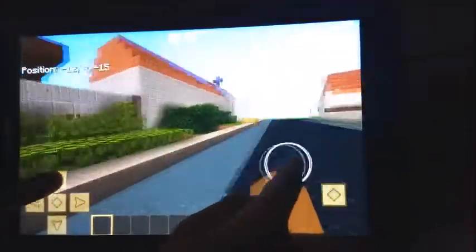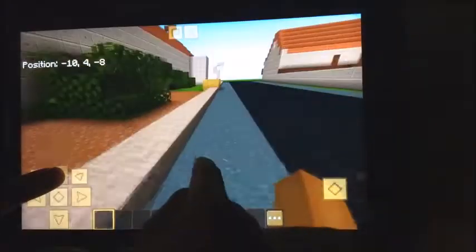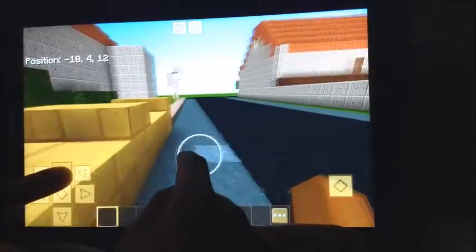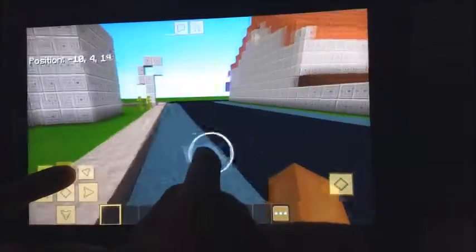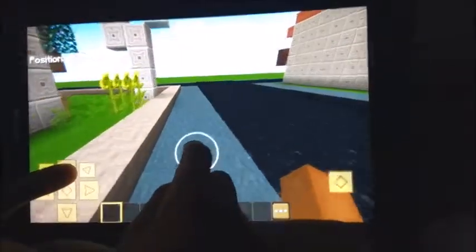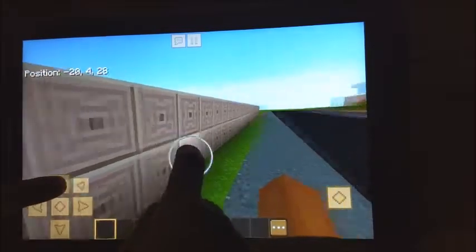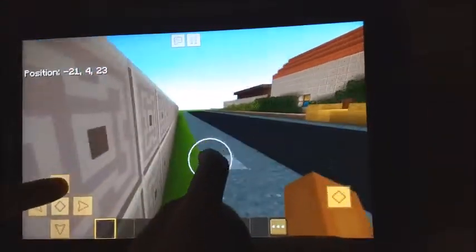This is the second part of the garden. And right now we are walking on 1st Street. This is the barracks. There is a wall here so people would enter through the main entrance.